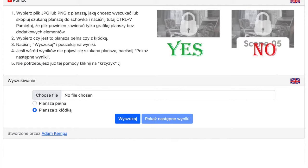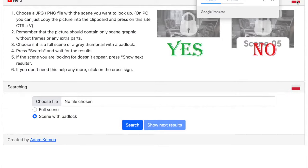When we first arrive at the website, it will show us the Polish version. Don't worry — just click on the British flag at the top right-hand corner and we will see the English version of the website.